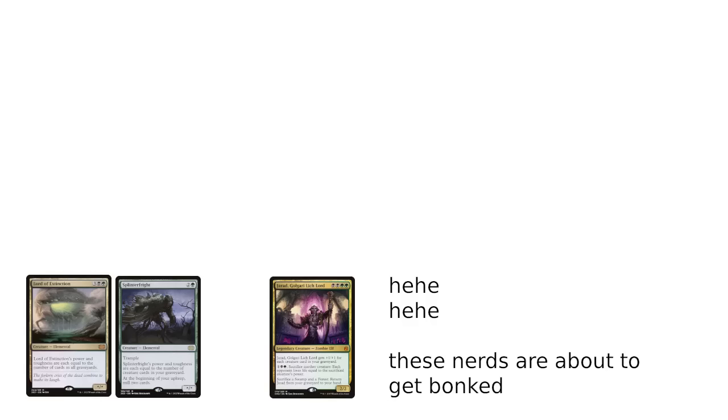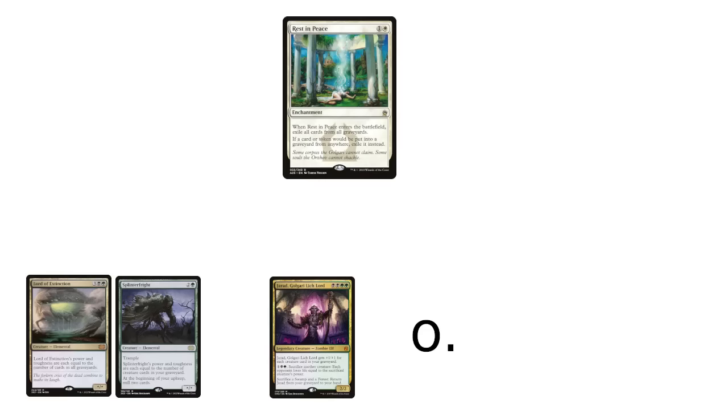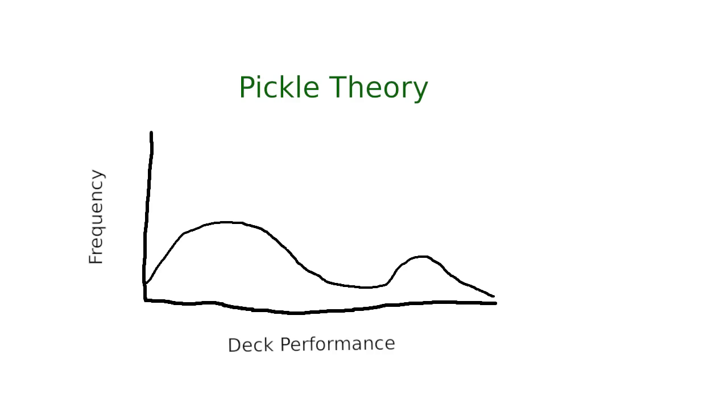If you're running a graveyard-centered deck, you could juice up the power level of your graveyard strategies. But if you're not prepared to deal with heavy-duty hate cards, you're going to be running a mess of a deck that smashes fun casual decks, but gets demolished at the first sight of a Relic of Progenitus. And to bring things back to earlier points, if you're running just the most powerful of a certain effect — like ramp, removal, or draw — you're going to have a handful of games where you get those and pop off super hard, and other games where your deck is a clunky mass of high-cost synergy cards that fails to accomplish much of anything.